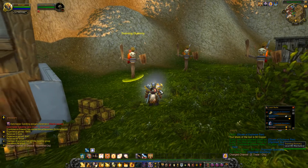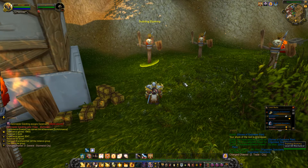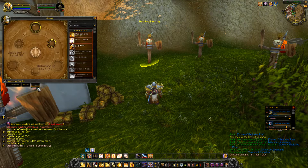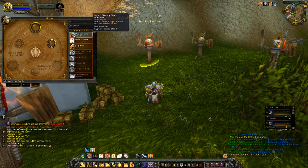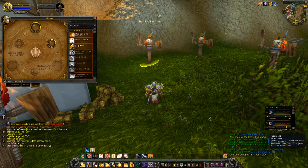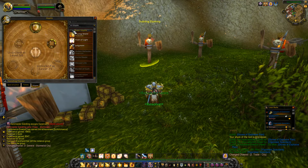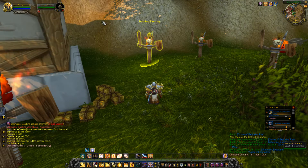Let's assume this combat dummy is a boss — single target, tank and spank, no special abilities. For glyphs, increasing Judgment range is pretty good; it already has 30-yard range but everything else is 30 too. Dazing a target is really good so let's put that on. I don't have any minor glyphs learned yet.